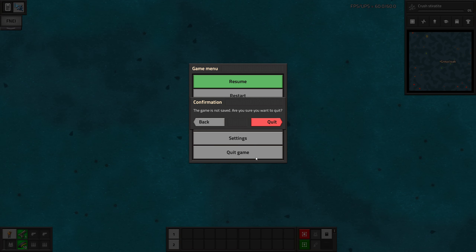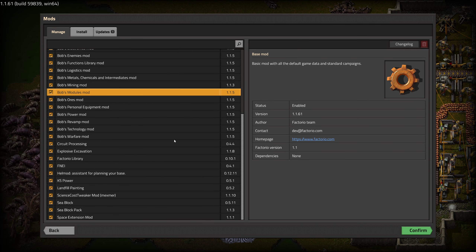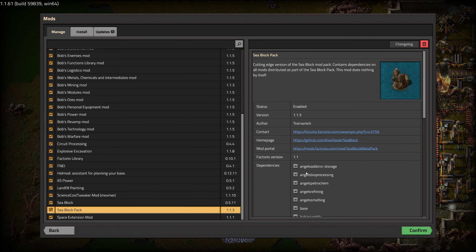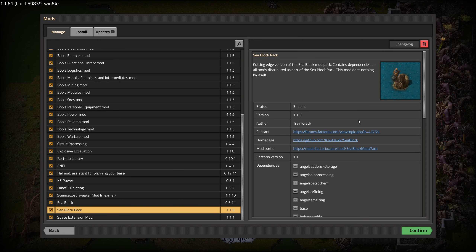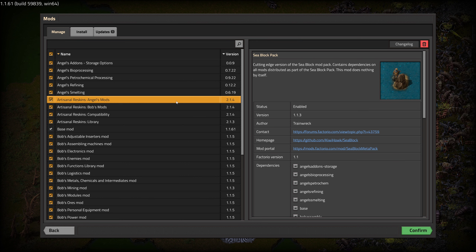Before looking too much at this, let's have a look at our mods. So this all comes from the Sea Blocks modpack, and if you just remove all other mods and install this, it will make sure that you have all the mods that it recommends.